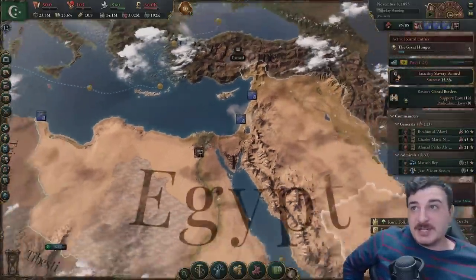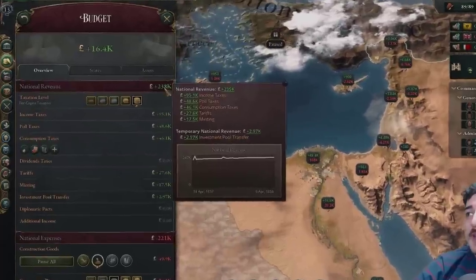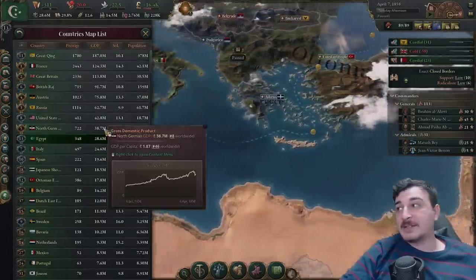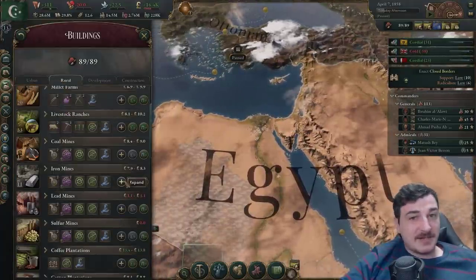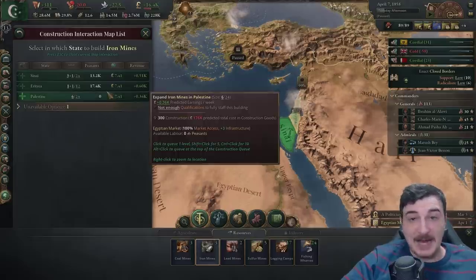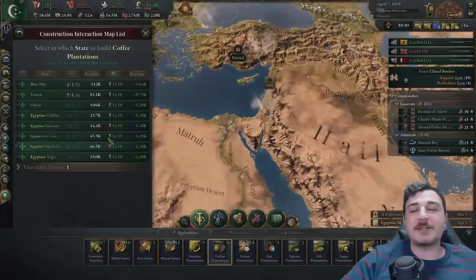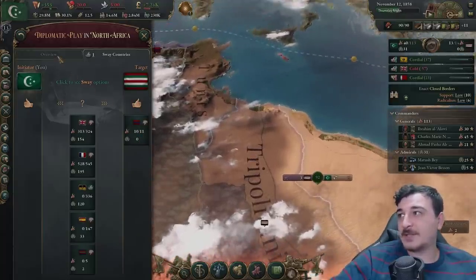So we've had a few years in which we've just developed our country, stabilized the economy, and succeeded — we're getting 238,000 as our base income and reached 28 million GDP, far above the Italians. Next target of course is the North German Federation. We also need to queue up a few more buildings to keep our industry burning, primarily iron mines — we are in a massive deficit of iron. Then, Algeria joined on their side — guess it's time to get a new vassal.